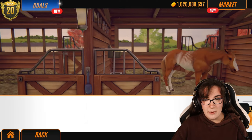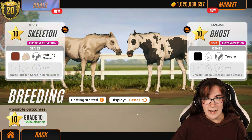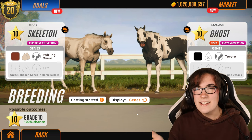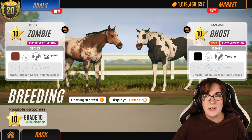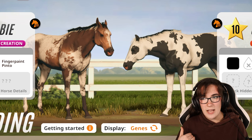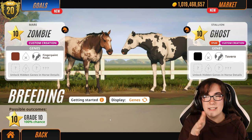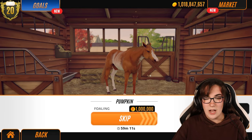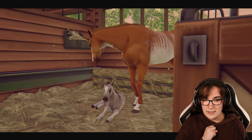So Pumpkin and Ghost is our first pairing. Let's go to the next stud — Ghost and Skeleton. They are very, very similar; I didn't really want that, but I still like them. Skeleton and Ghost are our second pairing, and finally Zombie and Ghost. We might get quite a few bays. Let's go ahead and skip straight to the foal — I'm excited!